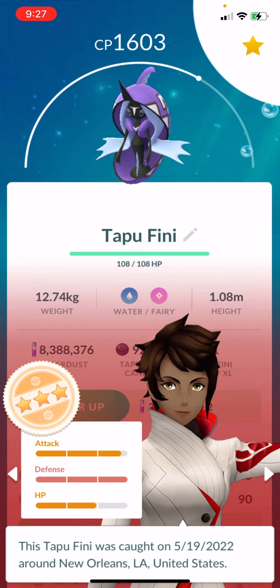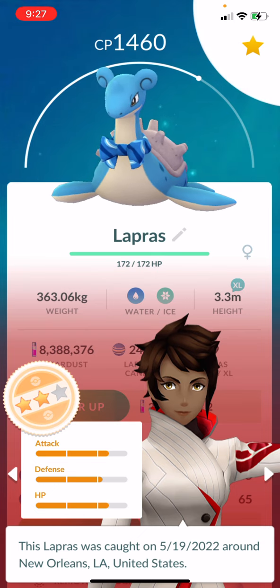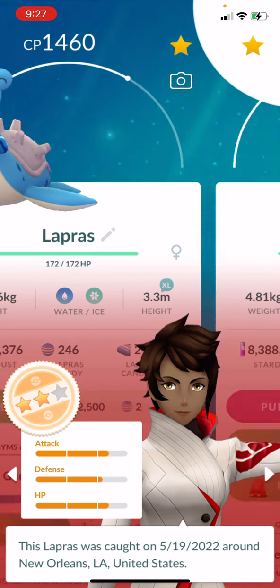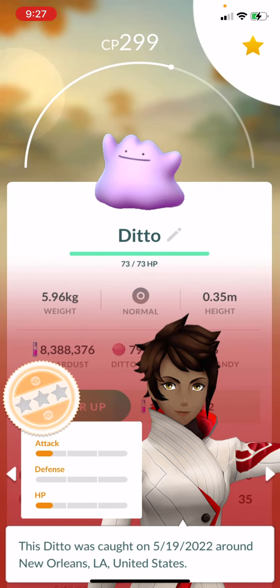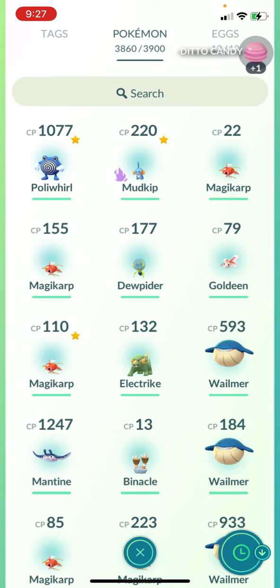IVs would really matter when it comes to your raid bosses. Tapu Fini is the new legendary boss in 5-star raids right now. Lapras — I wouldn't battle with that, I'd stick it in a gym. Ditto with trash IVs — if you like collecting Ditto, keep it, otherwise delete it and get an extra candy. I hope this was informative — leave in the comments if there's anything more you need me to cover on this. Let me know what you want to see, and I hope that helped. See y'all in the next one!